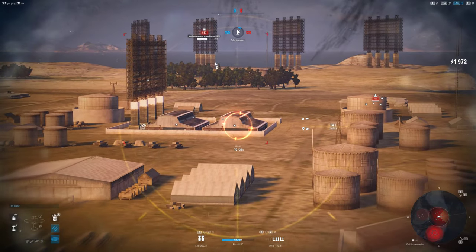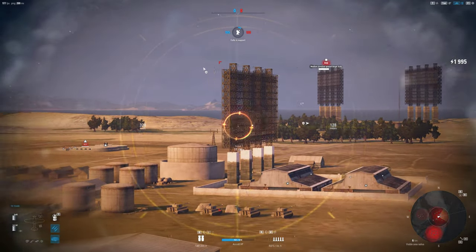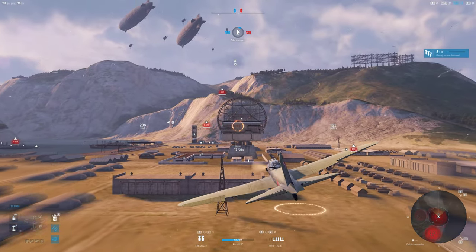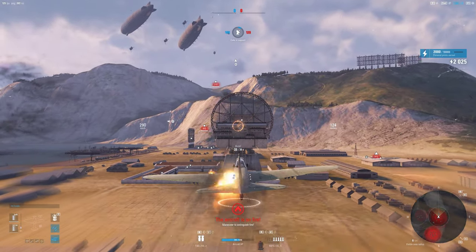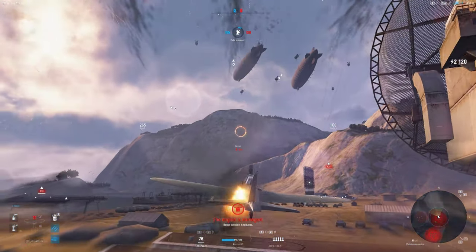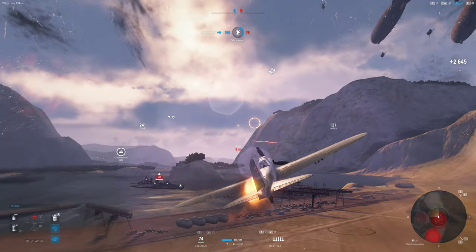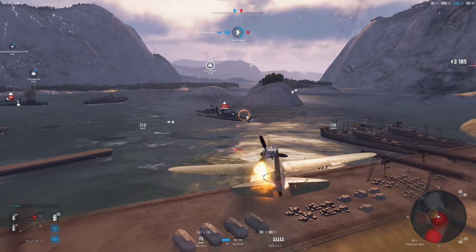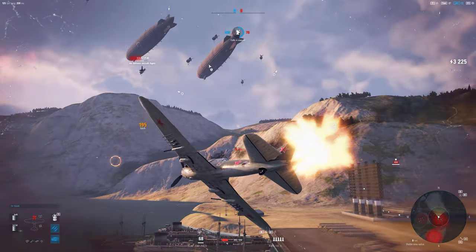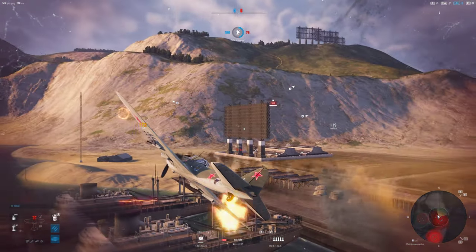For instance this one has three armored targets, and when you come over here there's four - the big radar tower plus these three long buildings. Those three long buildings you'll also see at garrisons, and they are armored at garrisons too, so pay attention. If you want armored targets at garrisons, check those out.